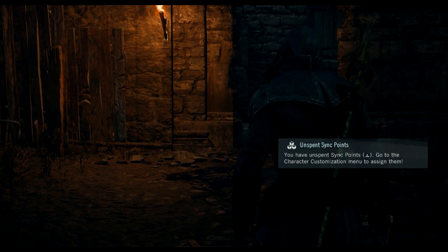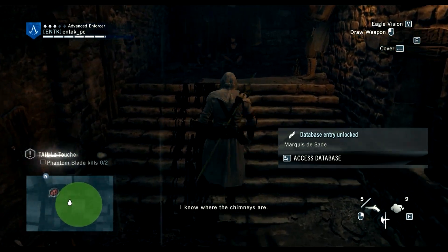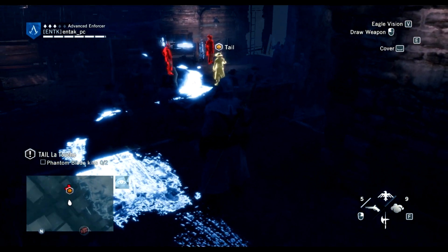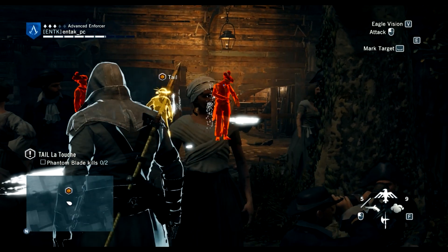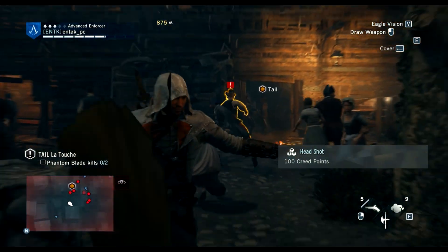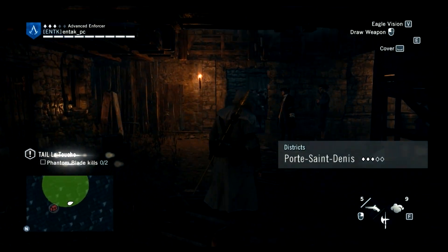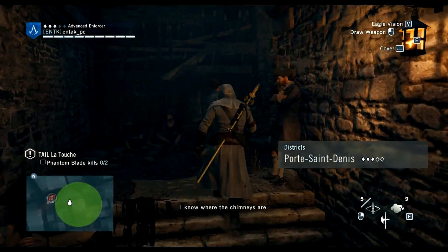Following the blood trail left by the Marquis de Sade. That guy's shady. Gotta follow the blood. Accidentally firing the pistol instead of the phantom blade - I just straight up shot that guy with my pistol! That's not what I was supposed to do - I have to switch to the correct weapon. That's hilarious - after he shot I was like yeah, that's not what I was supposed to do.